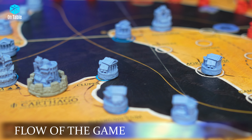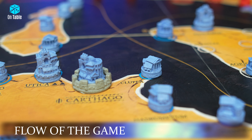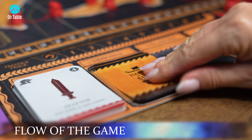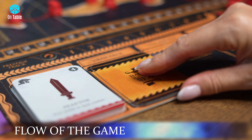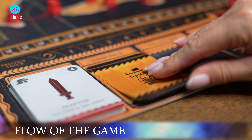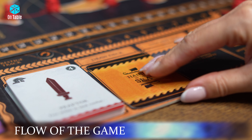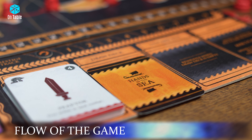Each player, during their turn, can perform two main actions and any number of free actions. Players draw up to five cards into their hand. The player controlling Rome always takes the first turn. In the first round, however, each player may only perform one action per turn.